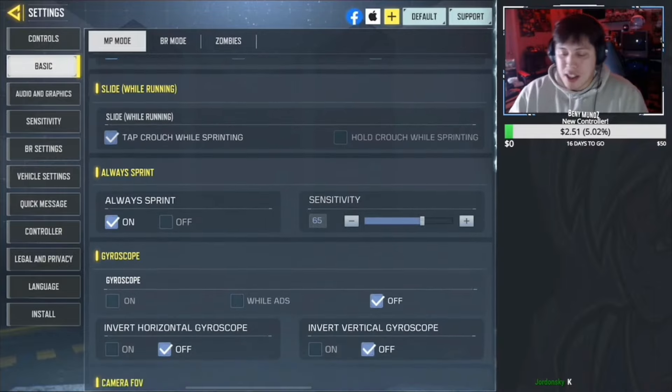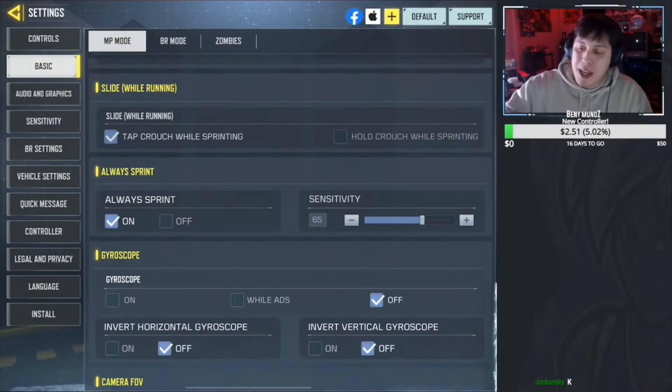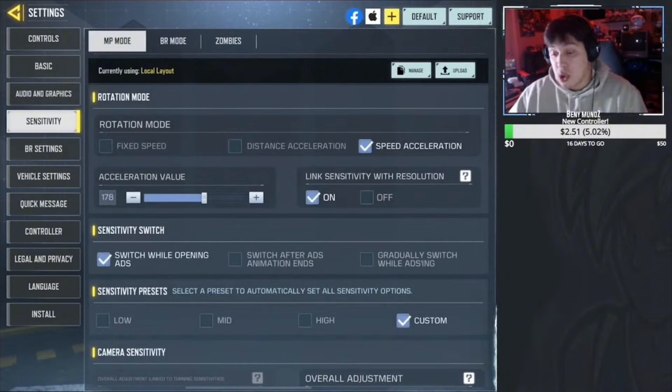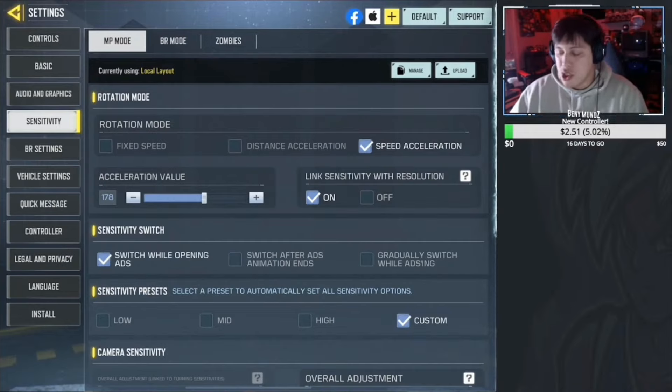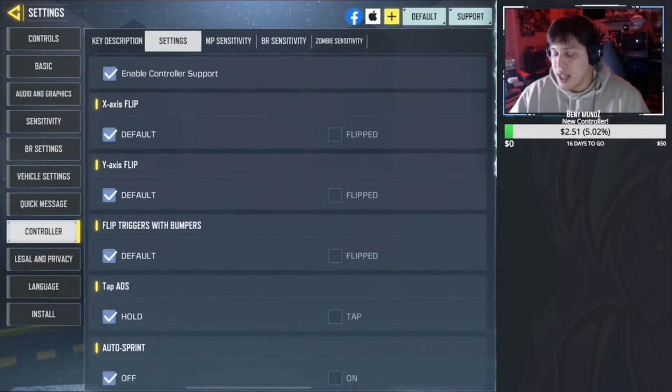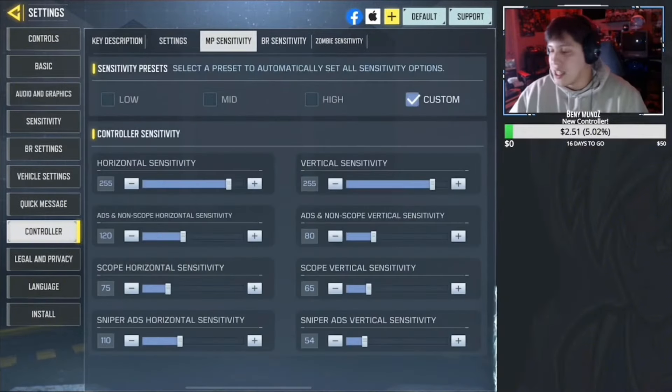For sensitivities and all that, you do have to go to the controller settings. People might get confused with the regular sensitivity, but that's not going to do anything with the controller. A lot of games have separate sensitivity settings for controller and touchscreen, and COD Mobile actually has its own controller setting where you go there, make sure it's connected, and then you can have your own settings. I feel like every game with controller support should have that — having dedicated settings for controller players is pretty nice.